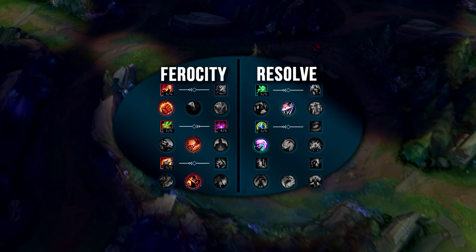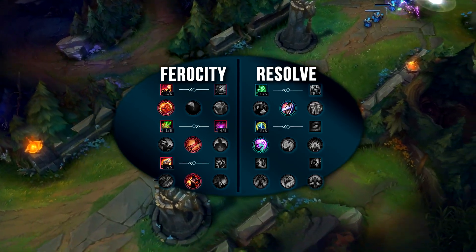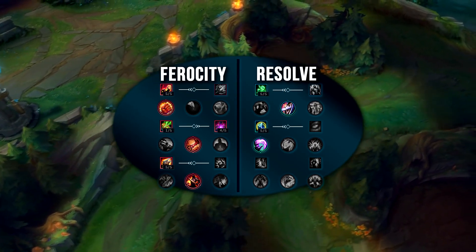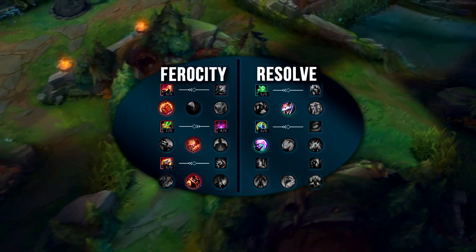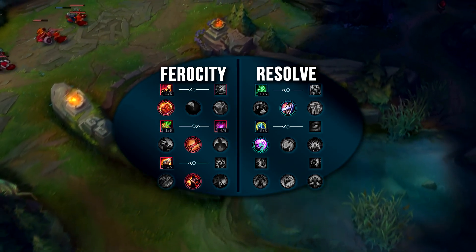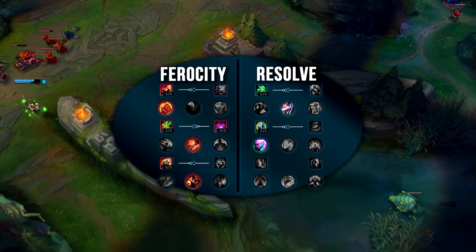For masteries, you'll be going 18/0/12 with Fervor or 12/0/18 with Grasp. This generally depends on your playstyle. If you want to be more of a menace early game, you'll go Fervor and do more DPS early, whereas if you want to be more relevant late game, you'll take Grasp and take less damage late game. You'll take Fury over Sorcery as it will synergize with your red smite, and Double-Edged Sword synergizes with your passive.